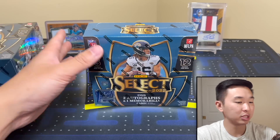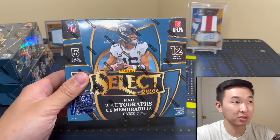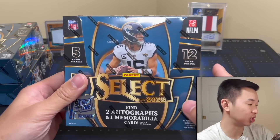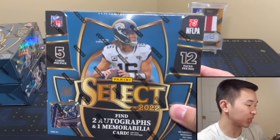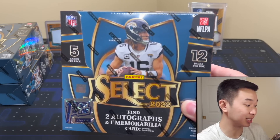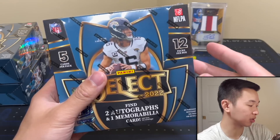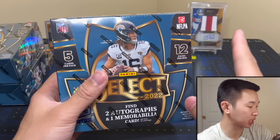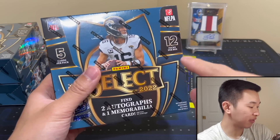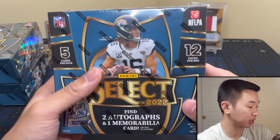Here we go. This is one of the higher-end and most popular sets in cards, so it's very, very expensive this year, and there are some not-so-good changes. The SRP is $250, resell for hobbies is around $600-$700, and First Off The Line resell is in the low-to-mid thousand dollar range — very, very expensive. Look for five cards per pack, 12 packs per box, 12-box cases. Every box will have two autos, one mem, 10 silvers, five additional prisms, six inserts, and a zebra per case as the case hit parallel.